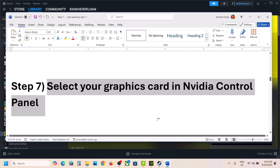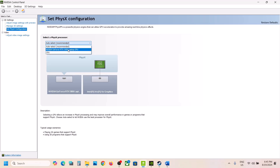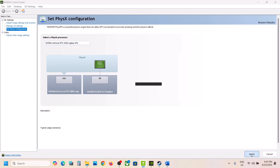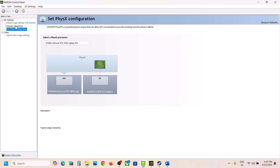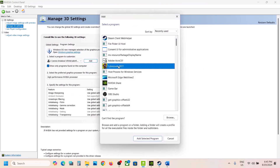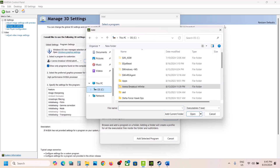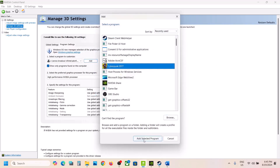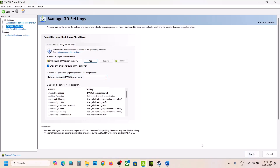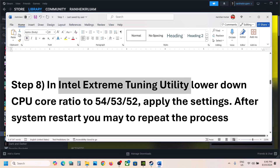The next step is to select your graphics card in Nvidia Control Panel. Right-click on the desktop and select Nvidia Control Panel. Go to Set PhysX Configuration and select your graphics card, then click Apply at the bottom right. You can also go to Manage 3D Settings, then Program Settings, click Add, and select the game. If you don't see it, click Browse and navigate to the game installation folder. Select the game, then select High Performance Nvidia Processor, hit Apply, and launch the game.